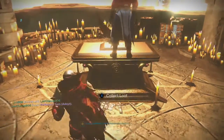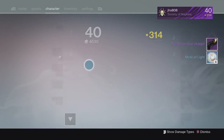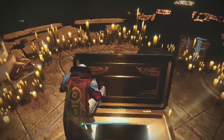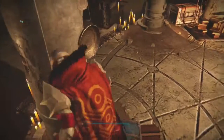Starting off with my first character on my Hunter, from the lighthouse chest we ended up getting ourselves a Water Star hand cannon and four motes of light. This one came in at 316 — it always comes with rangefinder, but it came with the underdog perk I believe, so not bad. We got 316, that's pretty decent for my first one.